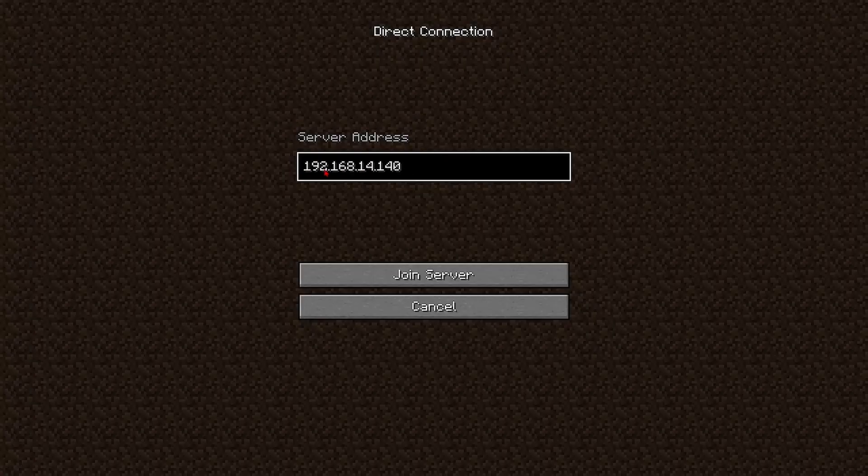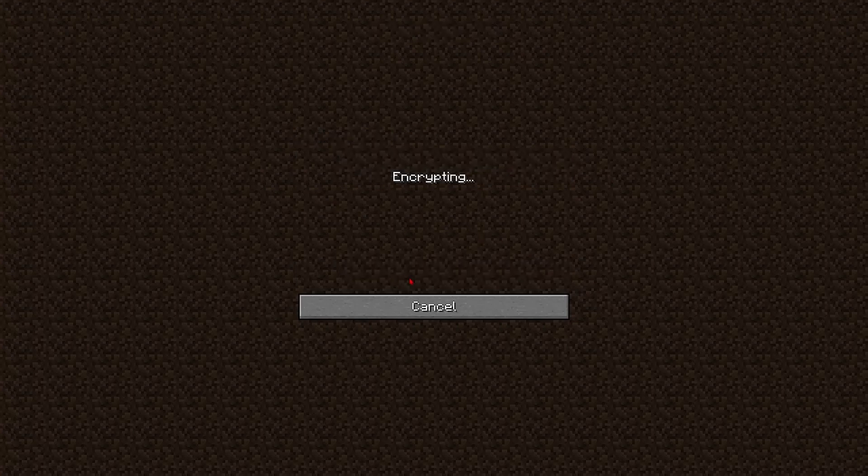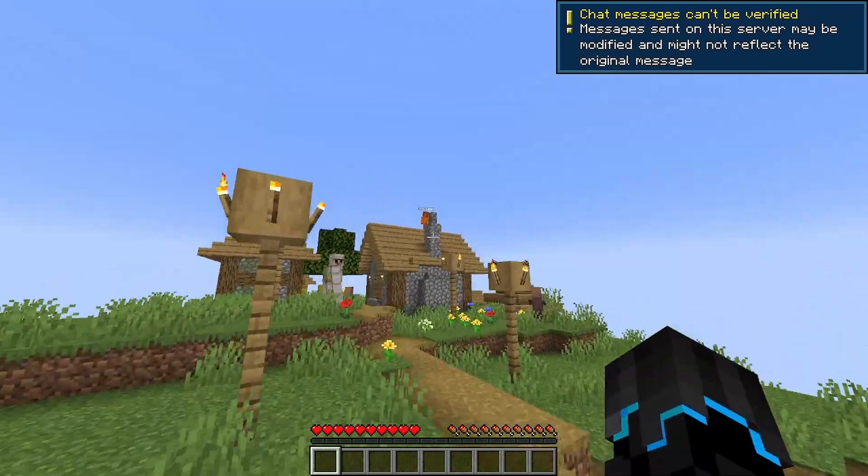After the IPv4 address, put in a colon, and then after the colon enter that five-digit LAN number that you got when you opened your single player game to LAN. Your numbers will most likely be different. Once you have all this information entered correctly — make sure you check it over — go down and click Join Server. And as you can see, there I am.